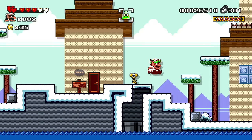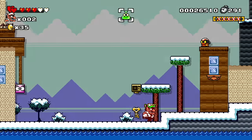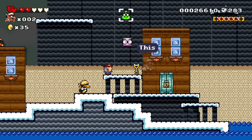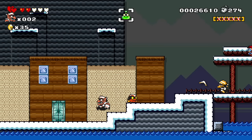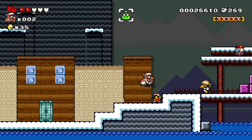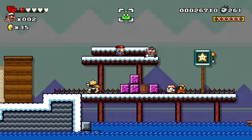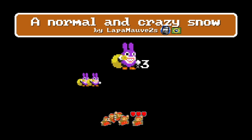This is where the key must be used. We got two hits and we're dead — please don't hit me, boomerang bro. End of level — that's fine, everything's good.